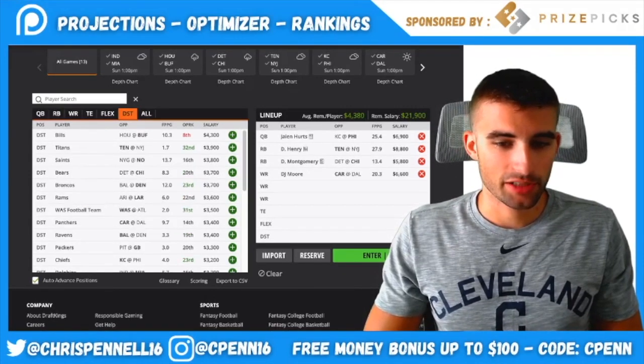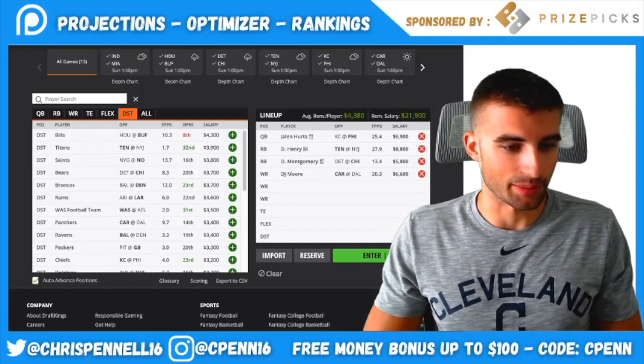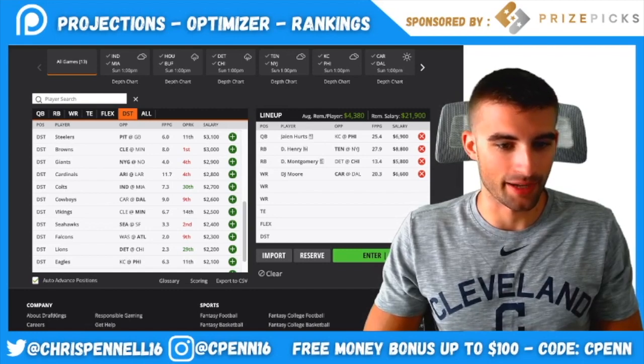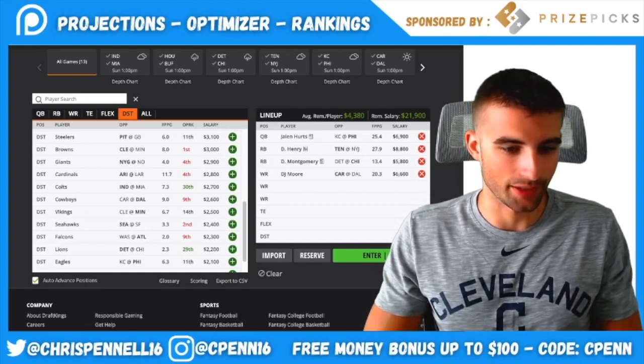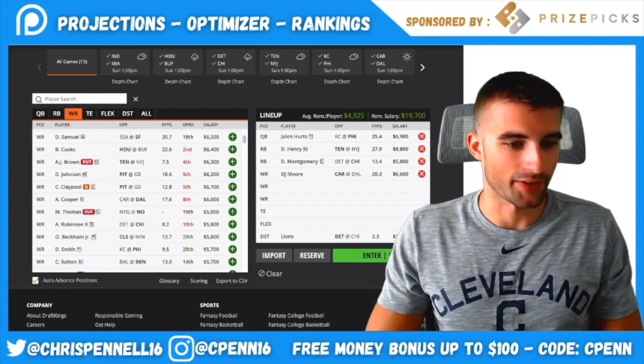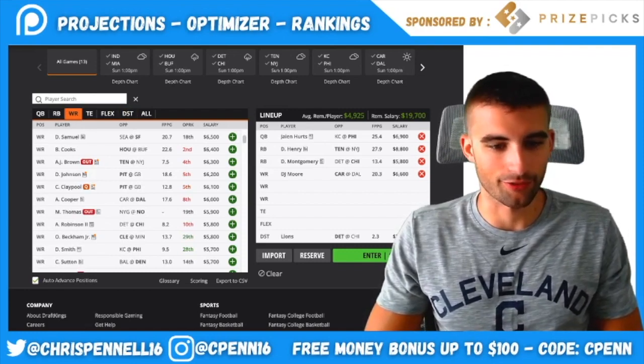After that we throw in the cheap defense of the week. In cash games I typically plug in the cheapest defense I can — I don't worry much about correlation. This week it's the Lions defense at $2,200. They're playing against the Bears, whose offensive line hasn't looked great, so hopefully there are a few sacks or a pick six. We'll go with the chalky cheap defense and move on.